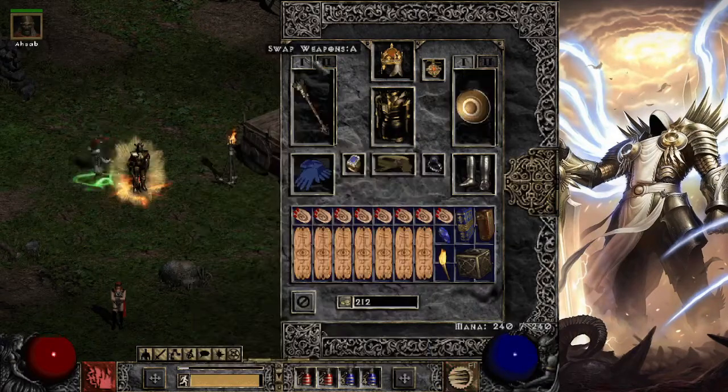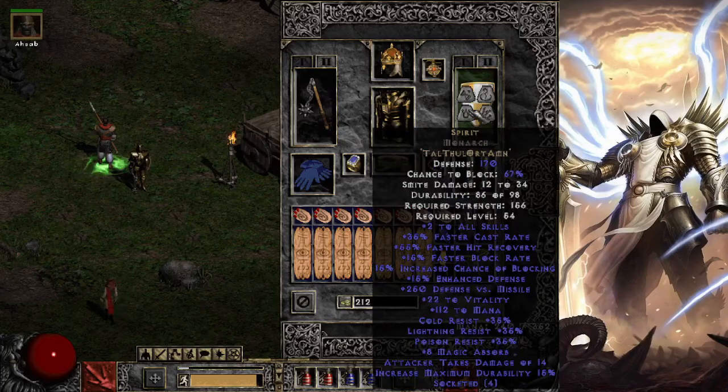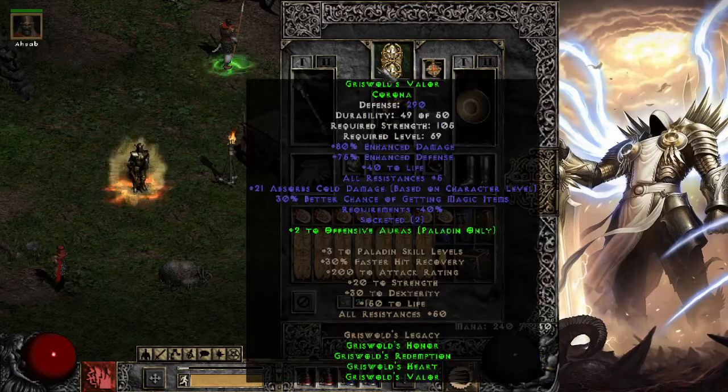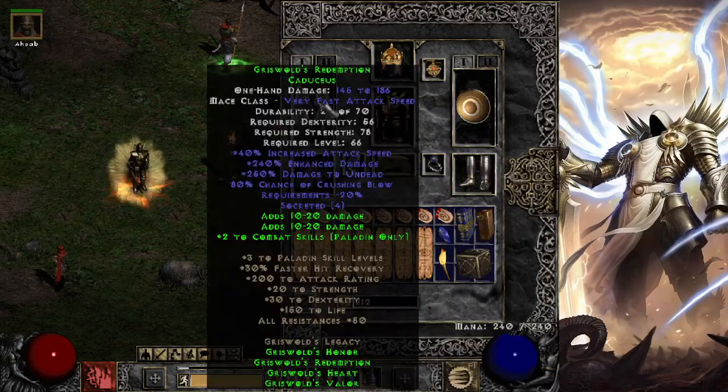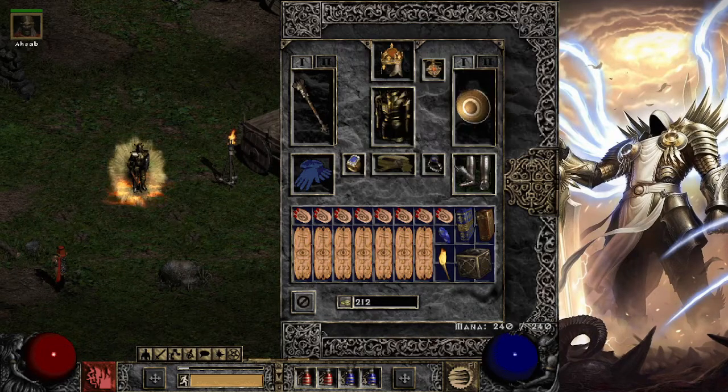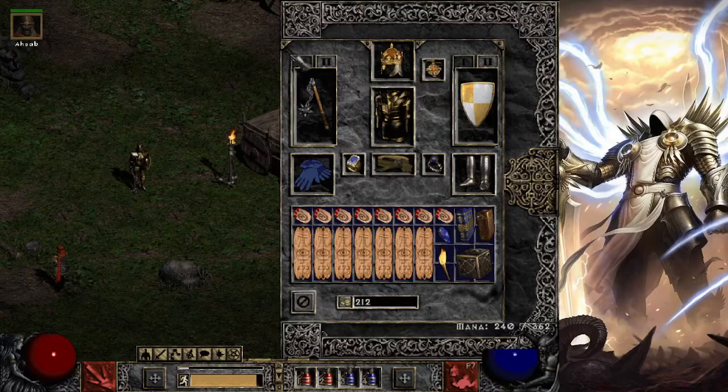You could use a Paladin Spirit Shield instead of a Monarch — it might save you a little bit of strength. You can see our strength requirements are pretty low, but I do have upped Gore Riders that require 156 anyway, so that's why I just put the Spirit Shield.